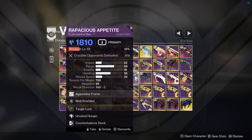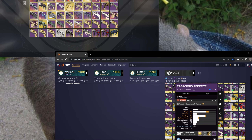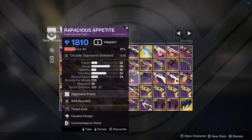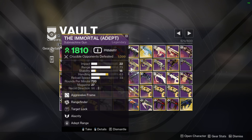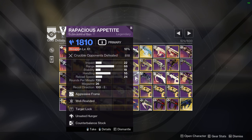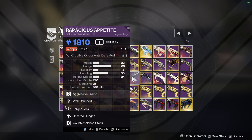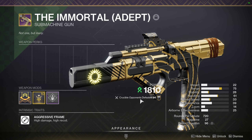That's also why I've started using Rapacious Appetite — and you might see I have 800 kills on it, but that was only because it was bugged. This thing actually feels really bad in general. Comparing these two SMGs, it shouldn't feel that much worse, but for some reason it just doesn't. It's either something about Immortal having a different cone or different recoil in general, but I can't tell you exactly why.